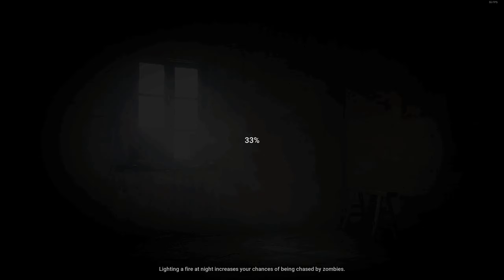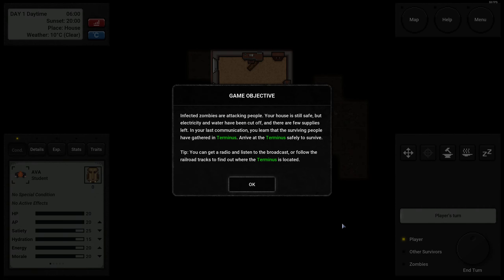Letting fire at night increases your chance of being chased by zombies — I'm sure that's not going to be an issue. So it's generating the world. The world is kind of procedurally generated, but always has a certain basic layout. Infected zombies are attacking people. Your house is still safe, but electricity and water have been cut off. There are few supplies left. In your last communication, you learn that surviving people have gathered in Terminus — you need to arrive there safely to survive.